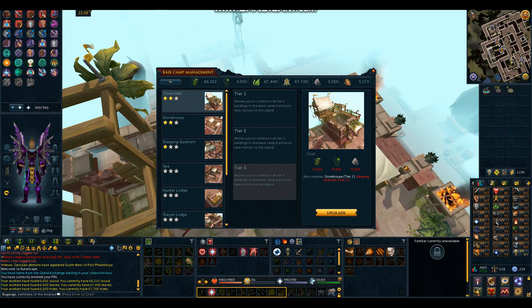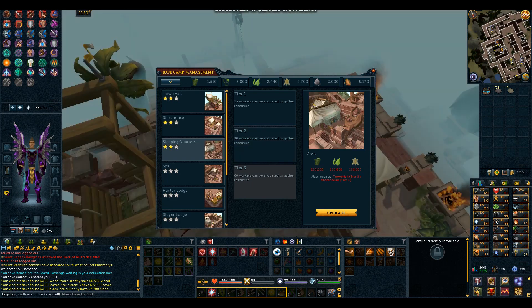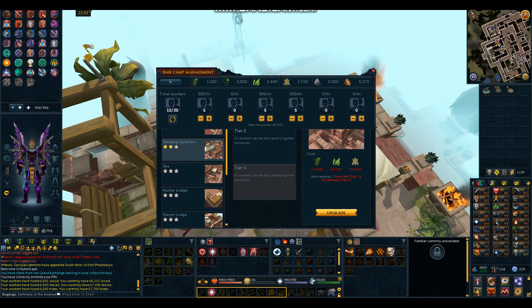Alrighty everyone — eventually, after about a week and a half, I've got all of my resources. As we can see at the top, I have over 65,000 wood, over 65,000 leaves, and over 65,000 hide. Coming down to Sleeping Quarters — Tier 2 is going to give me 30 workers, and it requires 65,000 of those three resources plus Town Hall Tier 2 and Storehouse Tier 2. We have everything, so let's upgrade. There we go — Sleeping Quarters Tier 2 upgraded! If I go back up to Show Worker Management, I now have 30 workers.